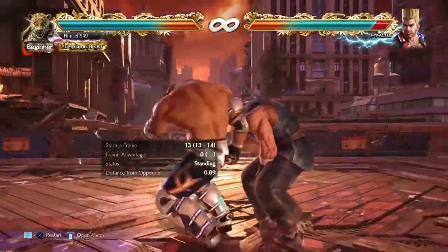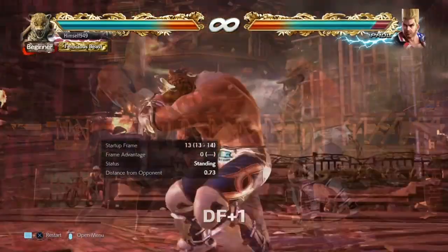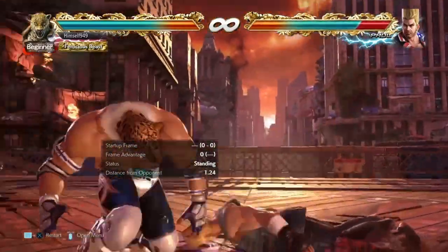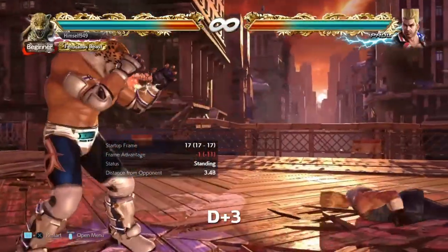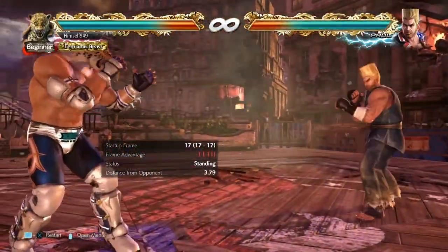D4 covers both side rolls, wake up kicks, and forces standards and back rollers to block low. To cover that we can use DF1. This is safe on block, still beats wake up kicks, and it also clips side roll left. What those options don't do is hit people on the ground. So to cover that we have D3. This also hits side roll right and it's only minus 12.